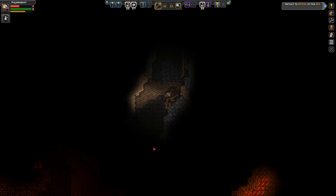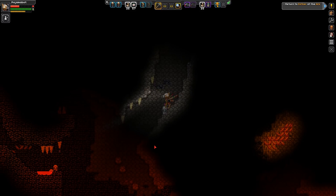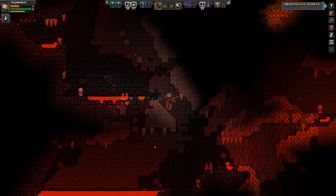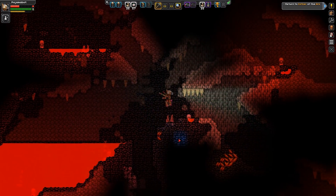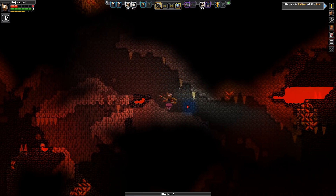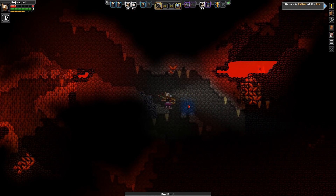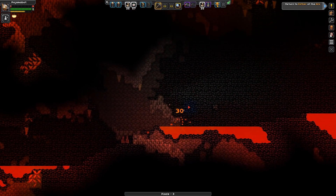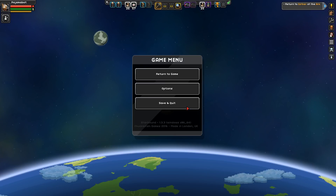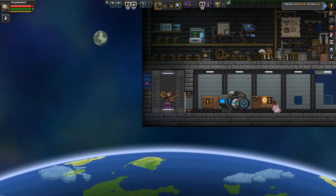I don't see anything around here. We're starting to find the core crystal stuff, which means lava, which means inevitable death if I felt like pursuing it. Which I do. And I'm dead. Works.